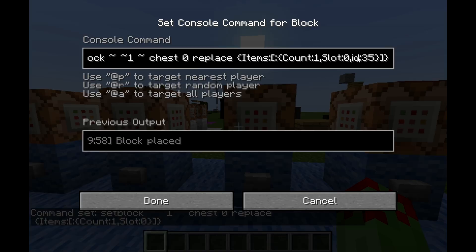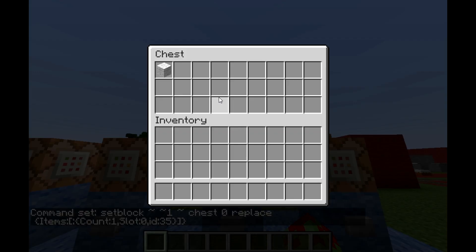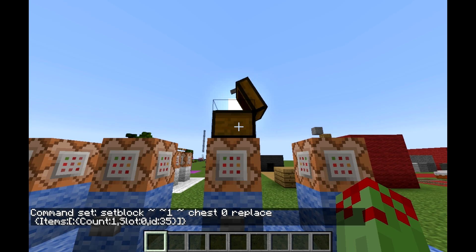Then we actually add the ID of the item we want to spawn in the chest. So we've got setblock [coordinates] chest 0 replace, then in curly brackets: items colon, square bracket, colon, and instead of empty curly brackets we've got count:1, slot:0, and then id:35 — so that's going to spawn a chest with wool in the top left corner.